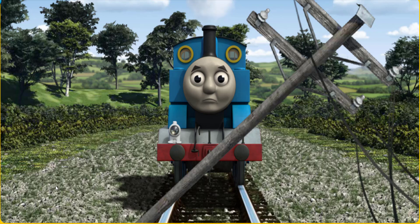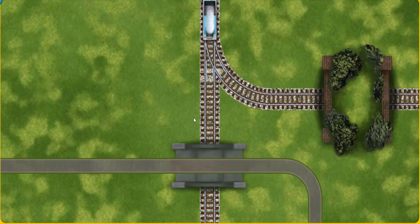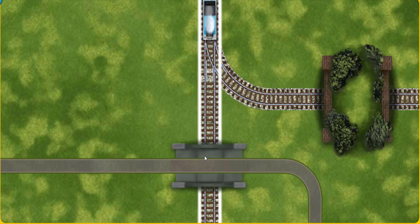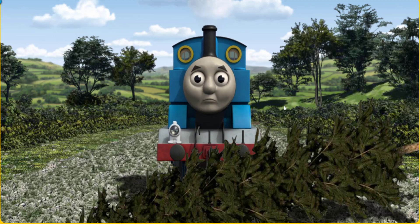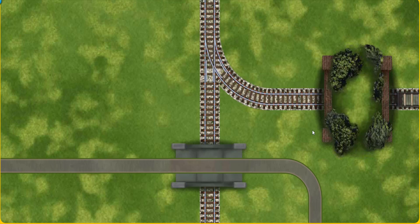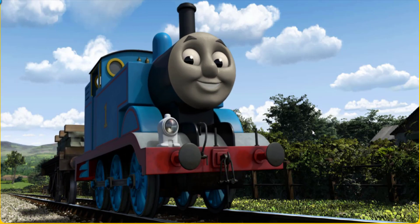Suddenly Thomas had to stop — he would have to go another way. Find the track that goes through the tunnel. Thomas was on the wrong track; he needed to go a different way. Help Thomas find the track that goes through the tunnel. Let's go! Thomas puffed proudly into Farmer Trotter's farm. With your help, he was a really useful engine.